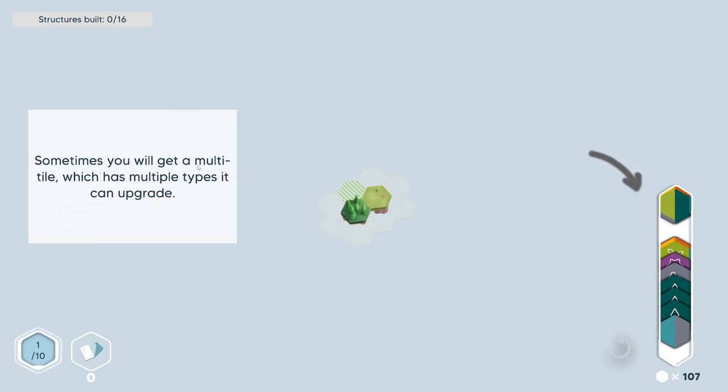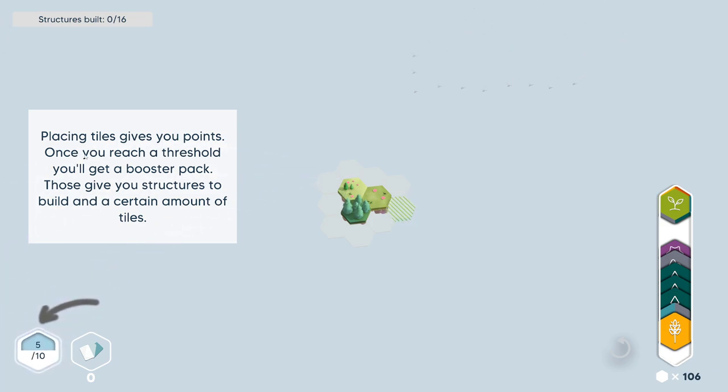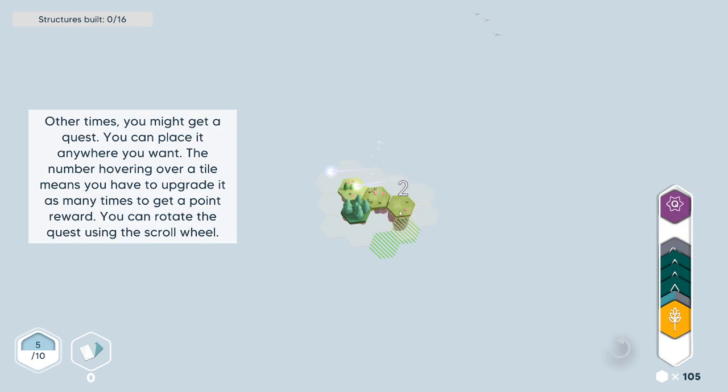Sometimes you will get a multi-tile which has multiple types. So it's kind of... this is where I think the puzzle comes in. We're only going to be able to play whatever the next piece is, right? Placing tiles gives you points. Once you reach a threshold, you'll get a booster pack. Those give you structures to build and a certain amount of tiles. Other times you might get a quest — you can place it anywhere you want. The number hovering over a tile means you have to upgrade it that many times to get a point reward. You can rotate the quest using the mouse wheel.